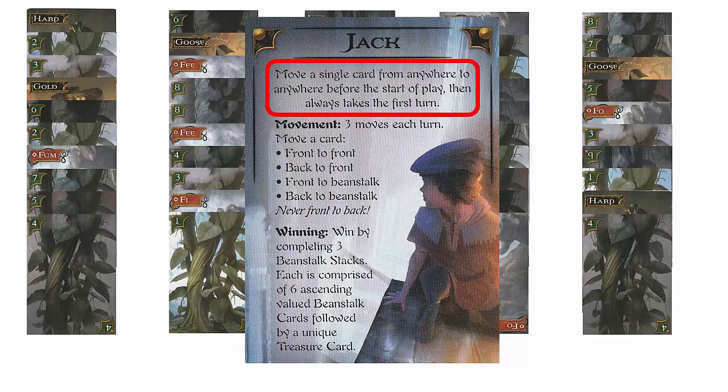Now let's see how the game is played. We'll do a complete playthrough until either Jack or the Giant wins. Before the first turn only, Jack gets to move a single card from anywhere to anywhere right before the start of play. In order to prevent the Giant from having four Giant cards in front of the Castle stacks, Jack moves the Giant's Foe card from Castle stack number 4 to the back of Castle stack number 3.